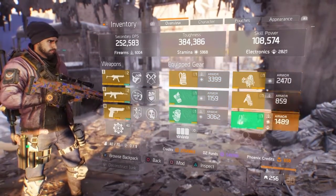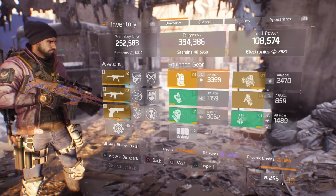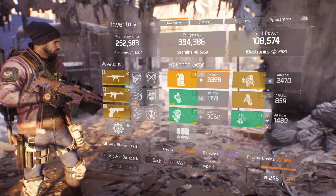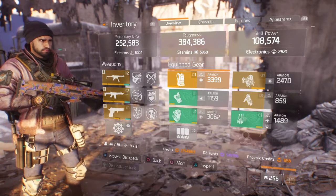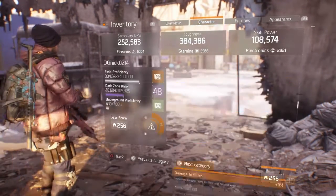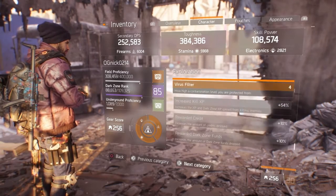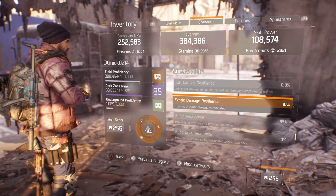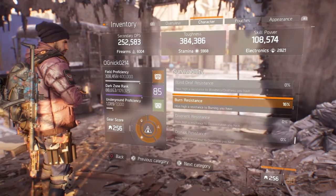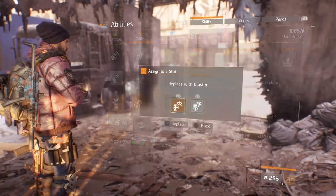I've actually gotten my toughness up to 2.8 million during PvP. It was funny because I was pretty much getting shot by three or four guys and nothing was happening. I probably will post a picture of that on Twitter — I posted one of 2.3 or 2.4 million already. This is the build. My survivability is 184 max health and 52.3% armor. My exotic damage resilience is at 10% because I don't have it on my knee pads unfortunately. I do have 33% bleed resist and 16% burn resist. Pretty much all in all, it's a really strong build.